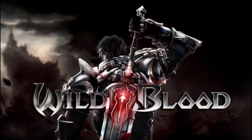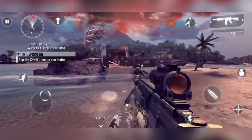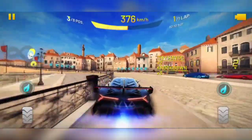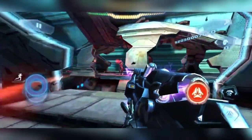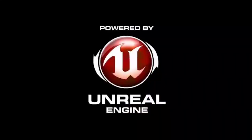Wildblood is a 2012 fantasy hack and slash mobile game from the guys who brought you classics such as Modern Combat 4 Zero Hour, Asphalt 8 Airborne, and Nova 3. It is powered by the Unreal Engine that gives players a sight to behold in terms of visuals.